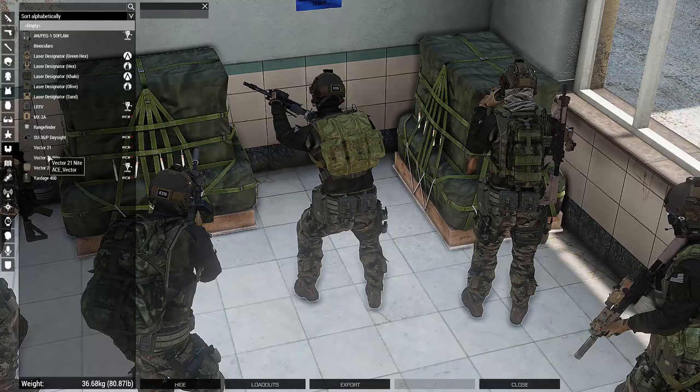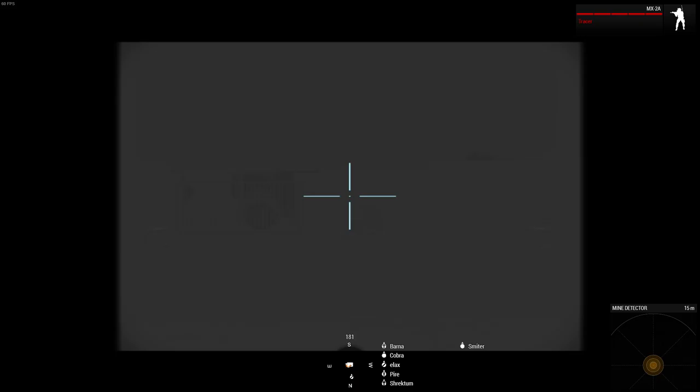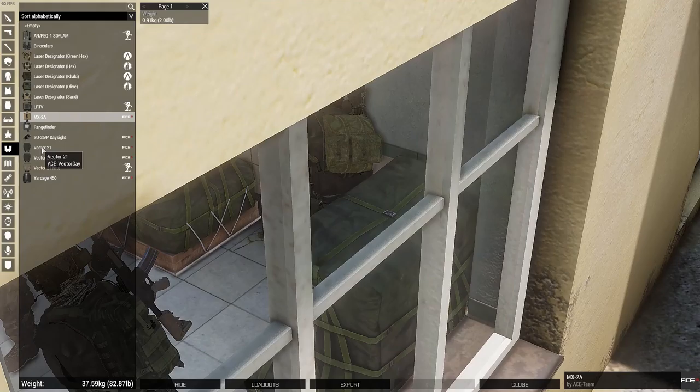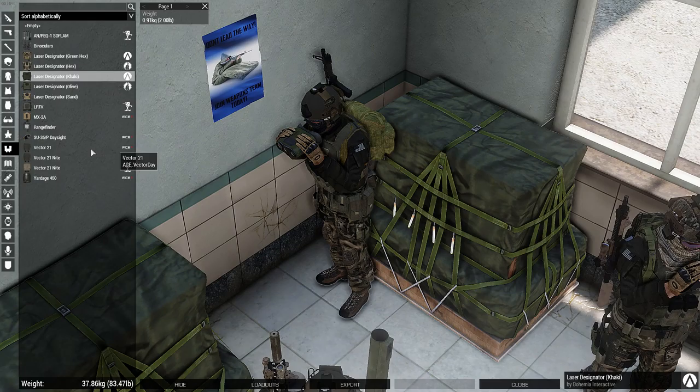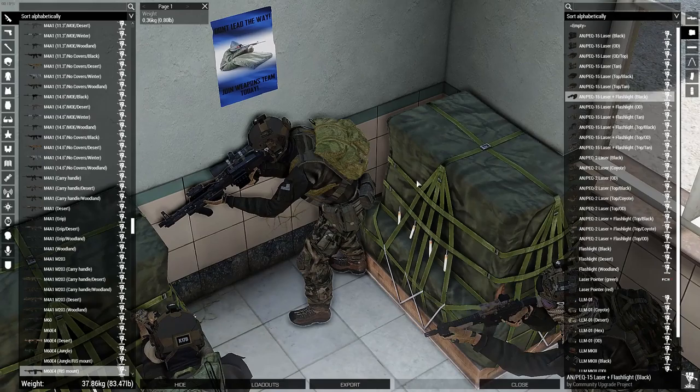What is it called? It is the MX2A. I don't think it rangefinds. Flashbangs, you may want to bring them. Possibly also zip ties. What's going on? I was on the phone, someone called me at the worst time. You missed nothing. We're getting rid of our explosives so that we don't collect the civilians. No boom sticks.